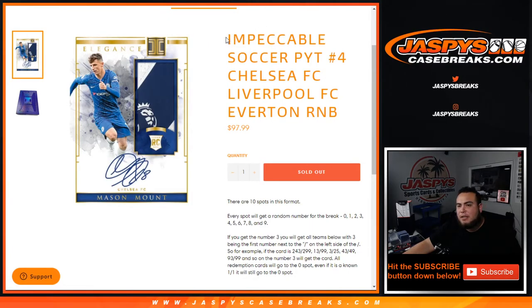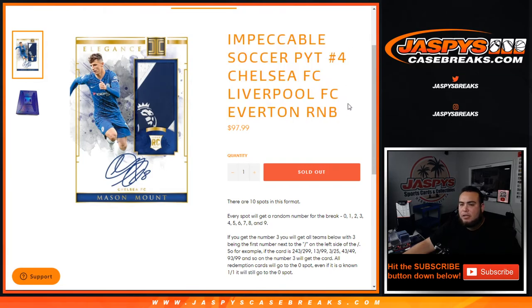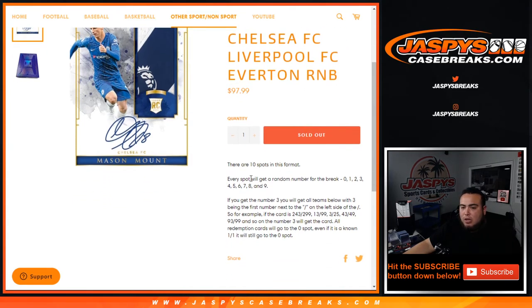What's up everybody, Jason here with jazzyscasebreaks.com. Impeccable Soccer — pitching before random number block just sold out. This includes Chelsea, Liverpool, and Everton. This is a random number block style, just like any other random number block break on our website, but only for these teams here, and this specific break is what you're buying into.